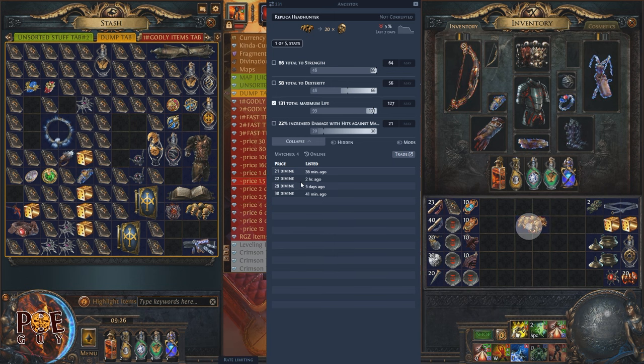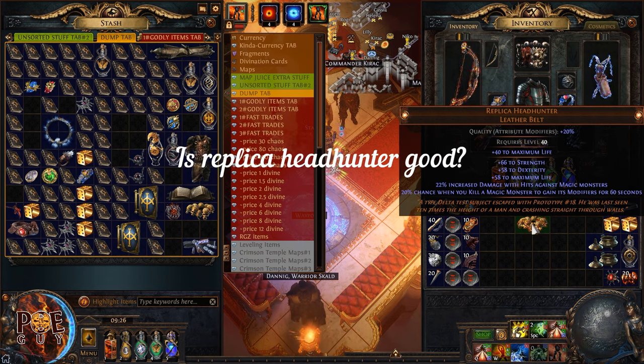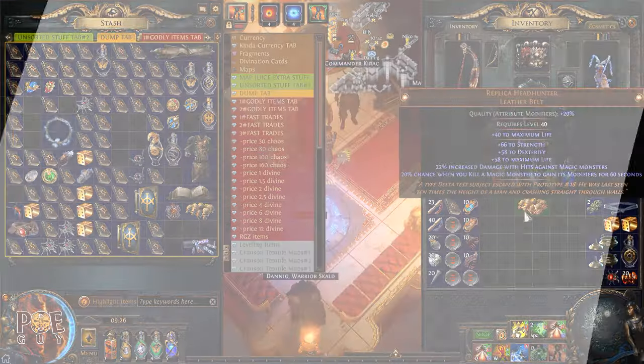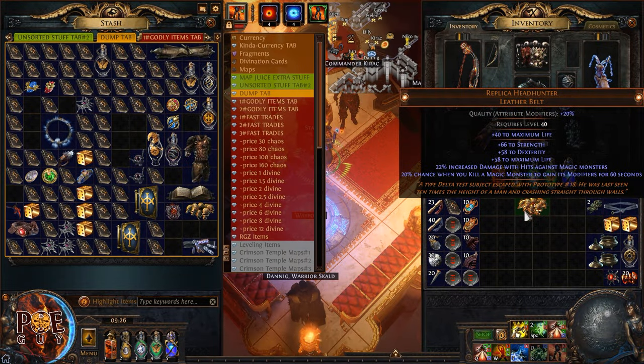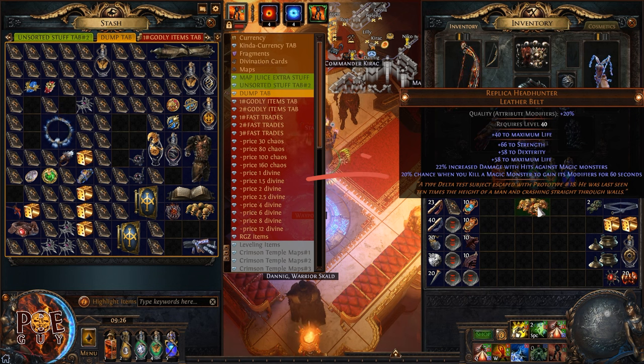We will test it in this video and see if it's good or not. This one works a little differently — the real headhunter gets all modifiers from rare monsters at 100% chance, while this one gets modifiers at 20% chance, but from magic monsters. So we want a lot of magic monsters in our maps.